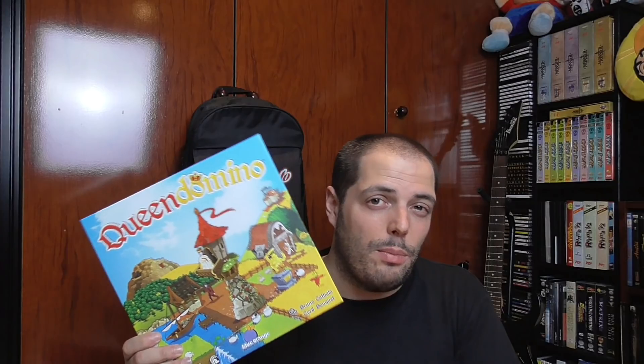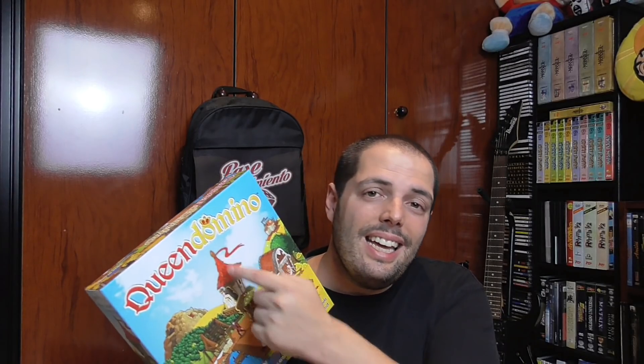De Blue Orange nos hemos traído tres cosas. Los que seguís el canal sabéis que me encanta King Domino; de hecho tenemos tres copias. Esta segunda parte —Queen Domino— no lo desmerece en absoluto: convierte un filler como es King Domino en un familiar y le añade una serie de mecánicas. Le añade el tema del dragón, la princesa, las torres, los caballeros y la recolección de impuestos. De este va a haber reseña seguro; ha salido muchísimo a mesa y está bastante gracioso.